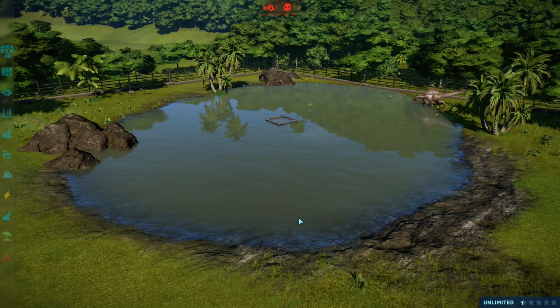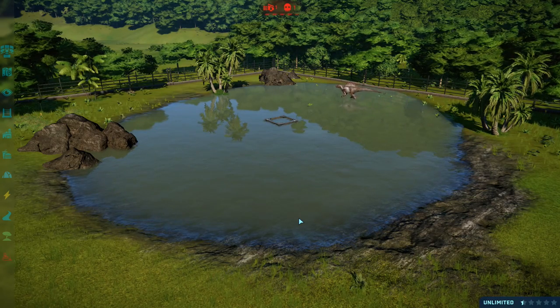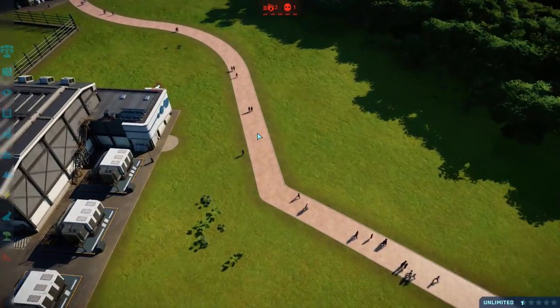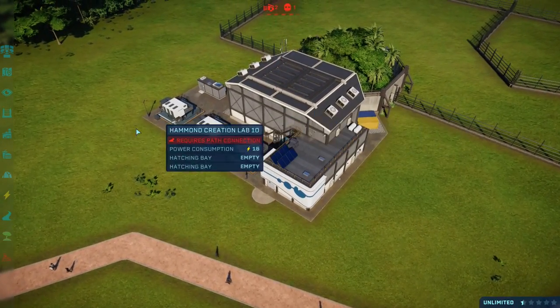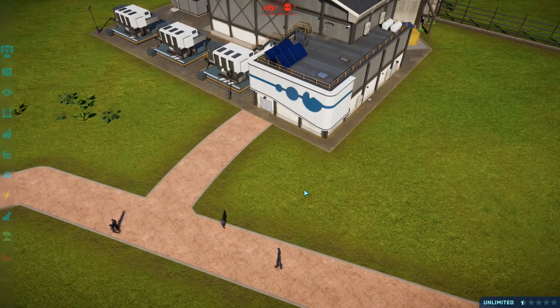New wetland requirements aren't that hard to hit. This is how much water you're going to need for a Spinosaurus — it's definitely not nothing, but we're right at the edge, so you don't want any less than this. It's not really a big deal; it's just a little something to pay attention to when building your enclosures. Make sure you've got a lot of room. There's also one last thing — nothing to do with the feeder: there used to be a little semicircle of cheap path coming out from the back of the Hammond Creation Lab, and now it's gone.